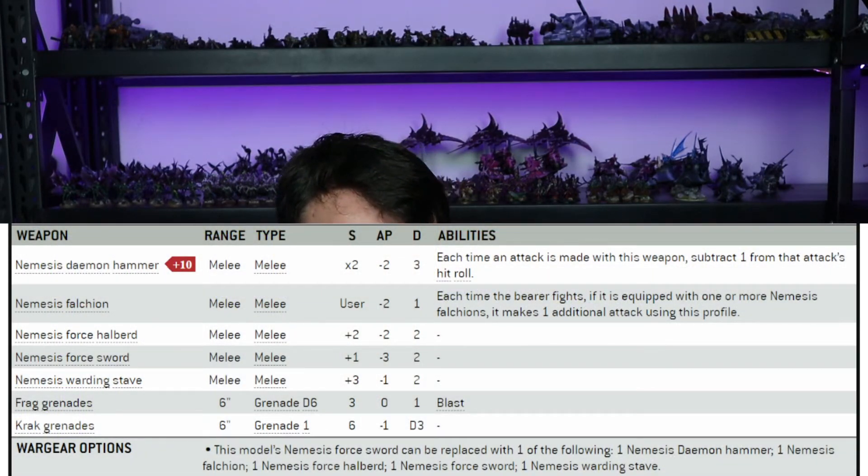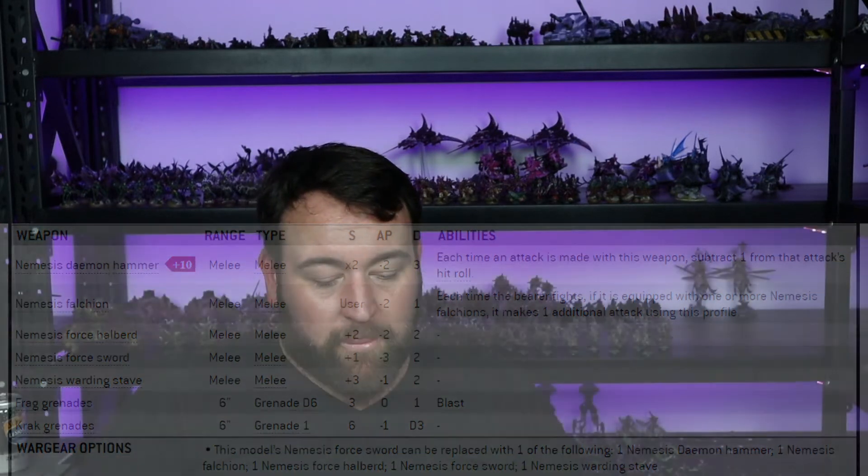He is armed with a Nemesis Force Sword, frag and crack grenades. He has a ballistic skill of 3+ but he's got no guns. So, wargear options — this model's Force Sword can be replaced with one of the following: a Daemon Hammer, a Falchion, a Force Halberd, a Force Sword, or a Warding Stave. As you saw with my model, I gave my guy a Halberd. It used to be good to run him with a hammer — still can if you want, he's just going to be hitting on fours. I put the Halberd on because I just wanted him to look sick, and I feel like I achieved that.